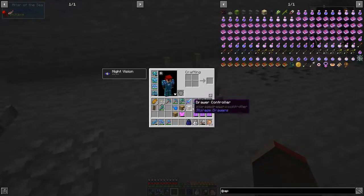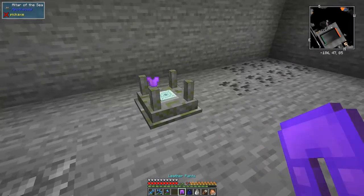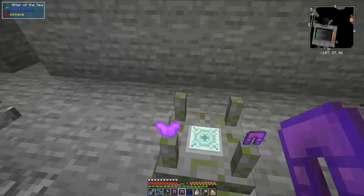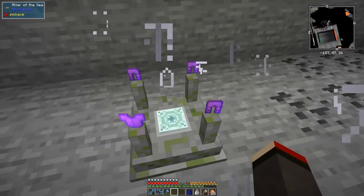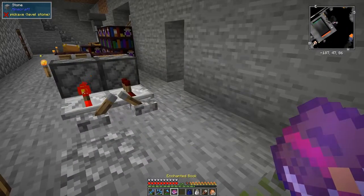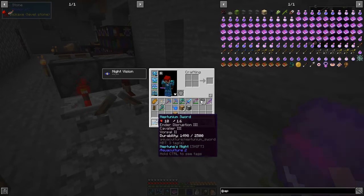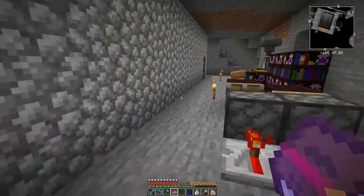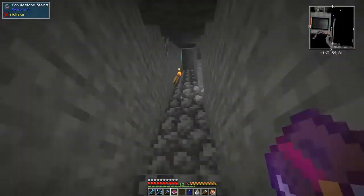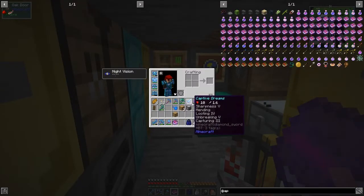I've been messing around with them and made some more of these bookshelves. You put it down and take those items, putting them on here. When you've got all four items on here - it needs four items, doesn't work without it - it will use your XP and make an enchanted book of some description. Hopefully the book you get will be better than the ones you put in. We got faster attack two - that's pretty good!